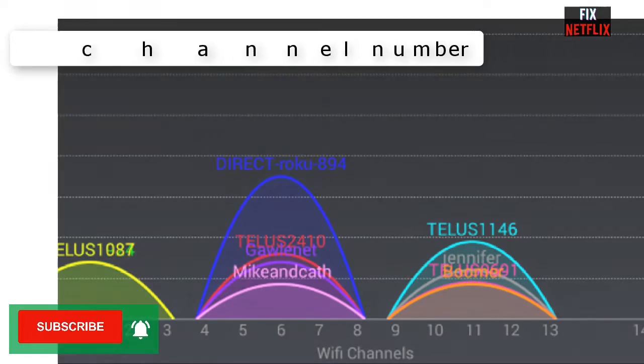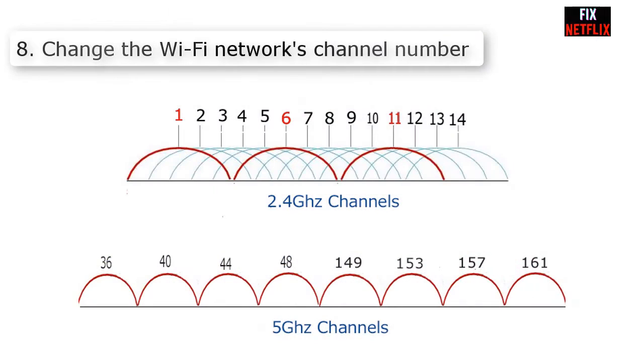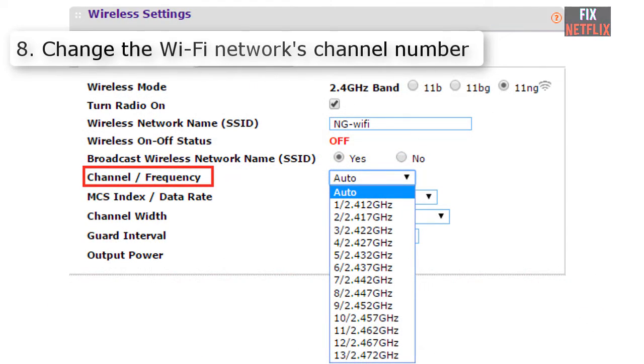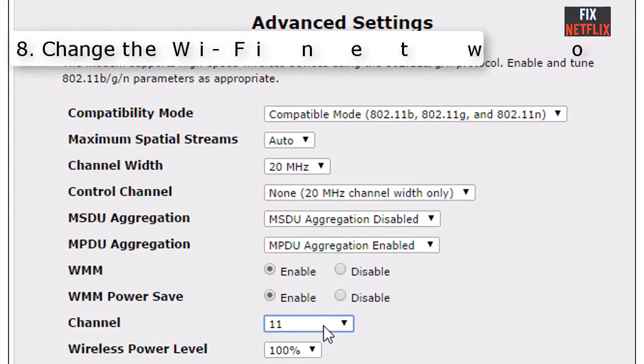Number eight: change the Wi-Fi network channel number. It is common for internet-connected devices to all use the same narrow radio frequency range by default. Your neighbors could be using the same channel as well, so change the channel on your wireless router to establish a stronger connection.